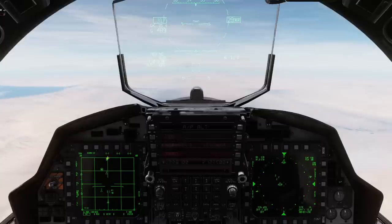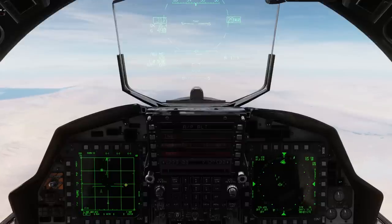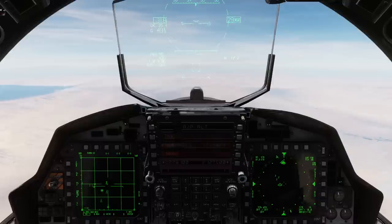So right now it looks like we're starting to get some contacts out there. Remember that carets mean those are range-limited symbols. So I'll go ahead and bump out to a 160-mile scope and we should start picking up some contacts. Sure enough, out there at about 80 miles I'm starting to see some bad guys. Knowing that they're pretty much on axis, I'm going to bump down to a 60-degree scan just to narrow it down and get a little bit faster refresh rate.